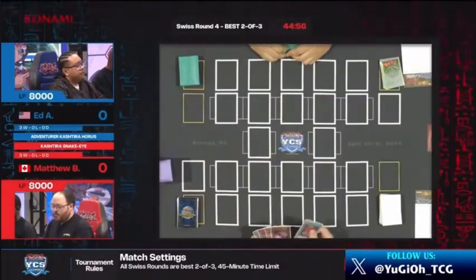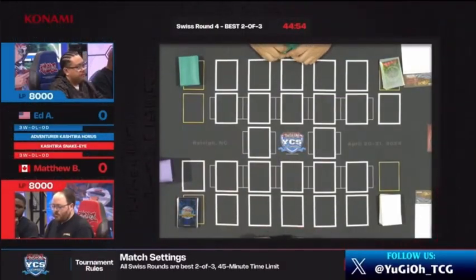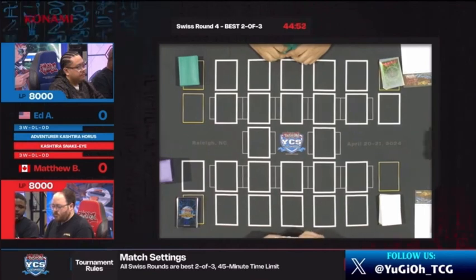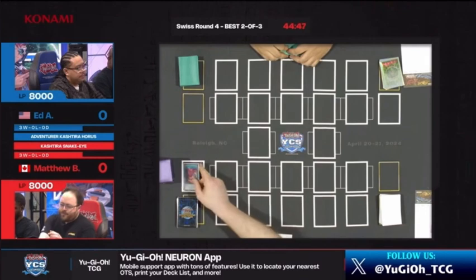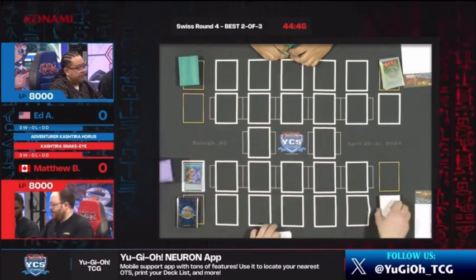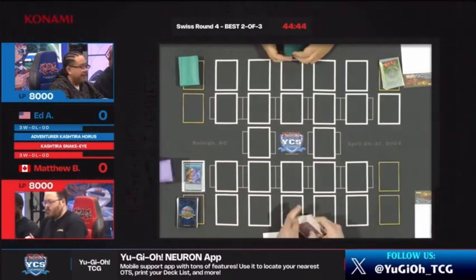He definitely has an edge for sure in this matchup. His deck is Adventure Kastira Horus. What does that mean? We're not sure. We're going to have to find out, but we're going to have to wait a little longer to find out what the strategy is.